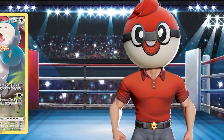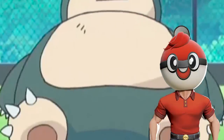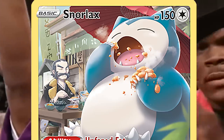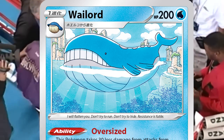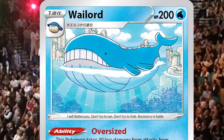In the red corner, hailing all the way from the Kanto region, we have a basic, colorless Pokemon weighing in at a whopping 150 hit points. Give it up for Snorlax! And in the blue corner, we have a Pokemon that needs no introduction. The heavyweight champion of the world — make some noise for Wailord!